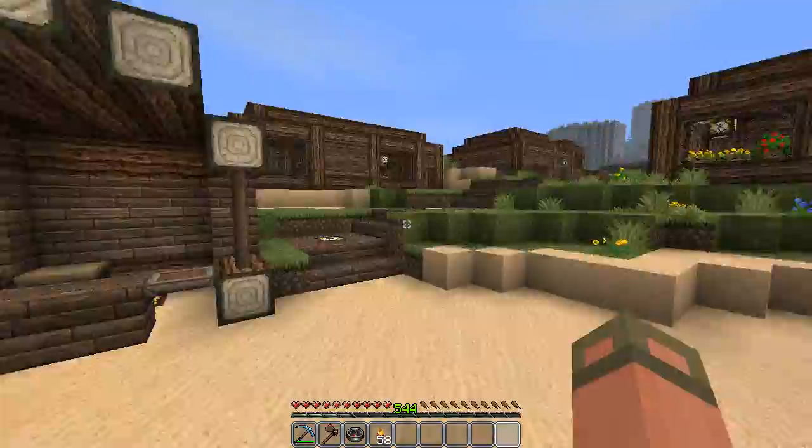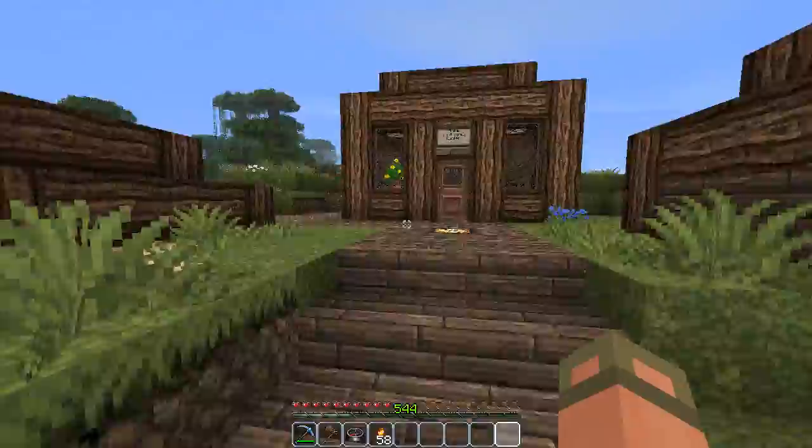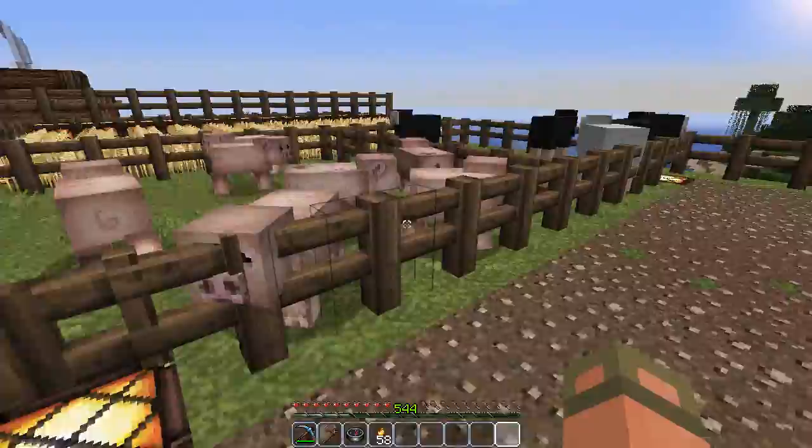I'm pretty sure there's a lot more town to look at. Frank had a pathway over here - Frank does a lot of the gardening, farming, and animals. Got separate pens for all the different animals - pigs, sheep, some chickens, and cows. Not bad.